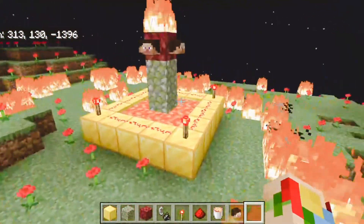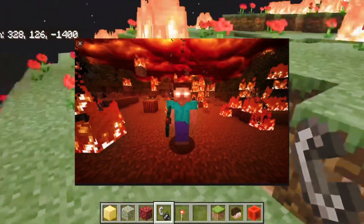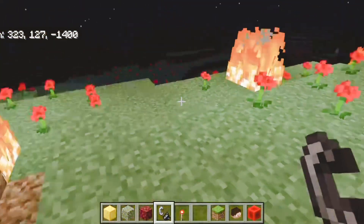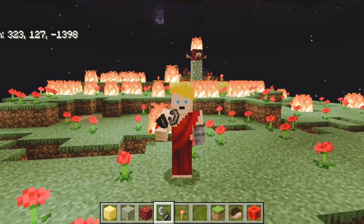Yeah, Harebrine is now in the game and he's probably lurking around, probably stalking you as we're talking. He'll grief your buildings and stuff if you summon him too close to that area. But that is how you summon Harebrine in your Minecraft world — it's really easy to do and it's really hard to remove him.